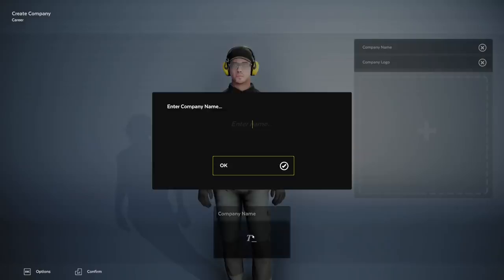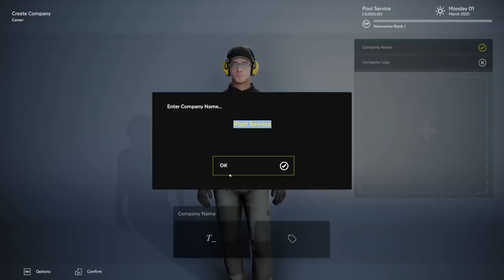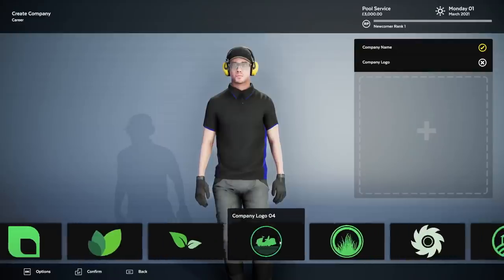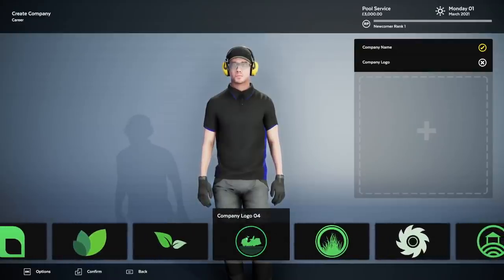We gotta start off with our company name, which is T for some reason right now. I just want to really confuse people, so we're gonna call it Pool Service, the lawn mowing company. My company name is still T — I would like it to be Pool Service. Why is it T? Does that just mean type? I think that's just an emblem. That's very confusing.